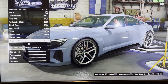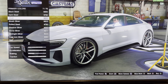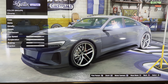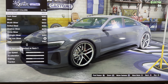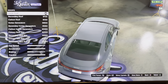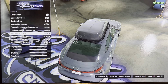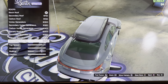Let's pick gray. We got roof: stock roof, secondary roof, carbon roof, vortex generators, secondary vortex generators, carbon vortex generators, primary roof box, secondary roof box, primary air box, secondary air box.